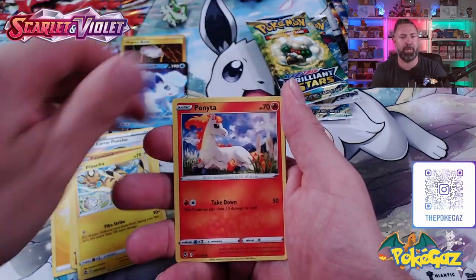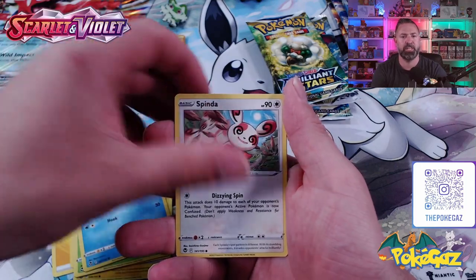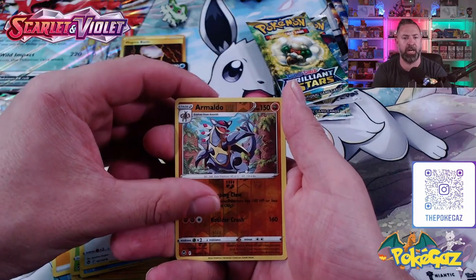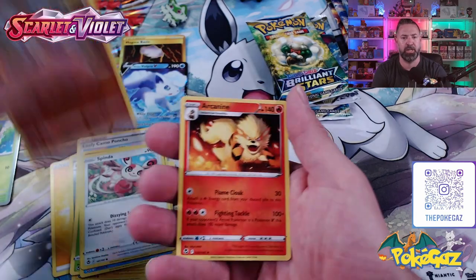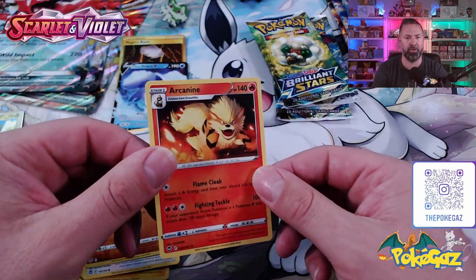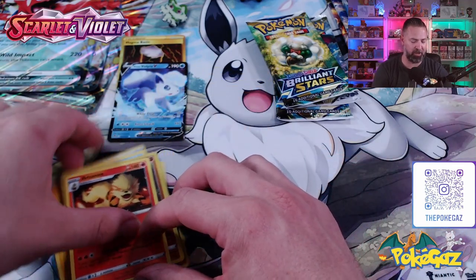We've got Pikachu, Ponyta, Venonat, Dugtrio, Spinarak, going into Mawile. First pack from the Quaxly box - an Arcanine Non-Holo. However, I love that artwork. Really, really cool.